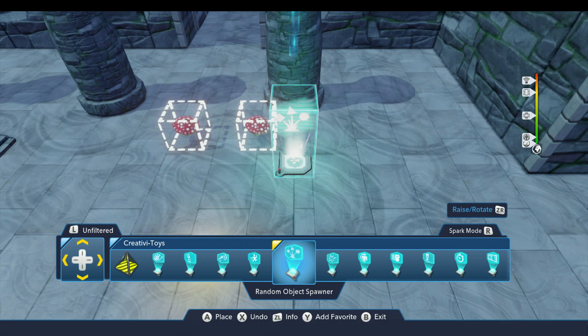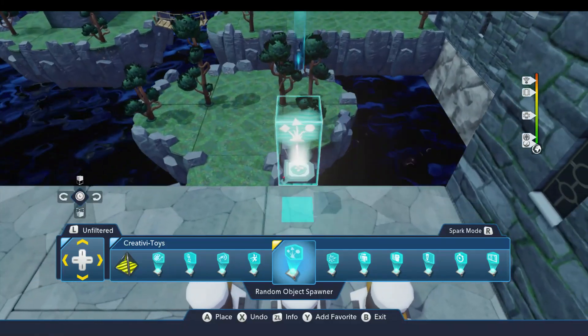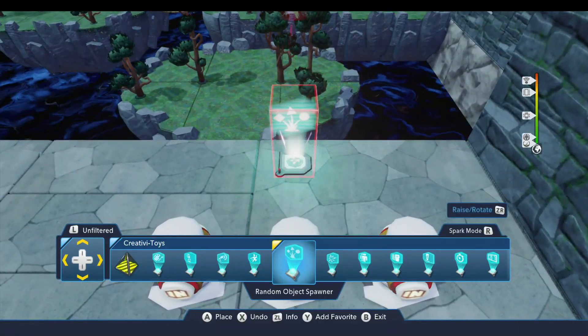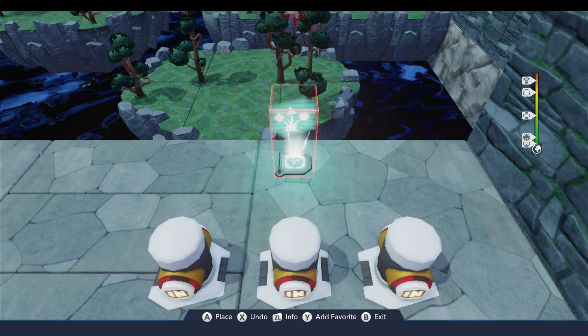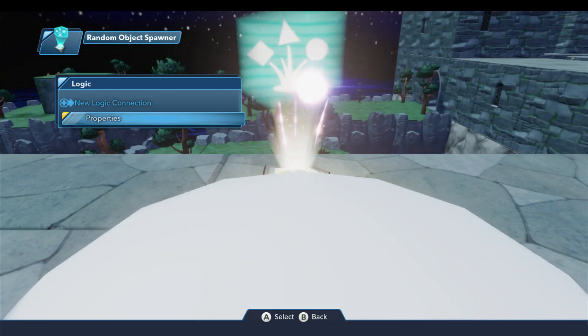You can find this toy in the Creativa Toys drawer, and I'm going to place one up here on the wall just for experimenting. I've also dropped three buttons down here already that I'm going to use.